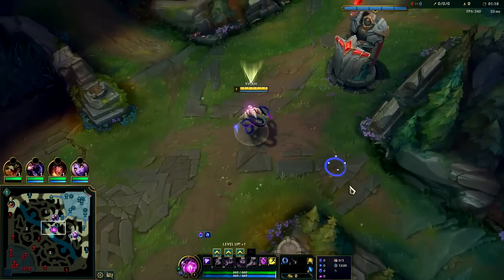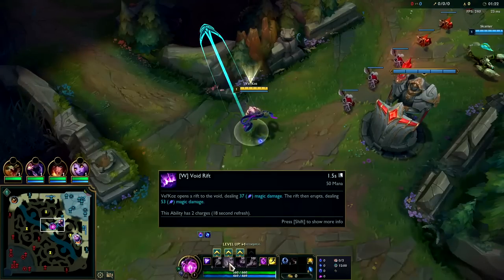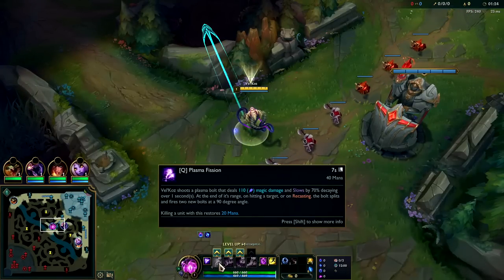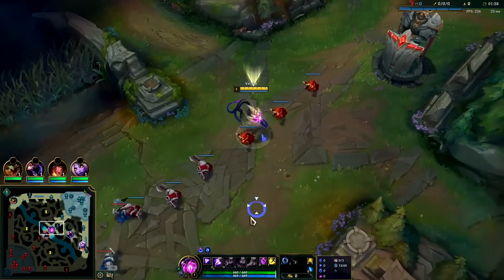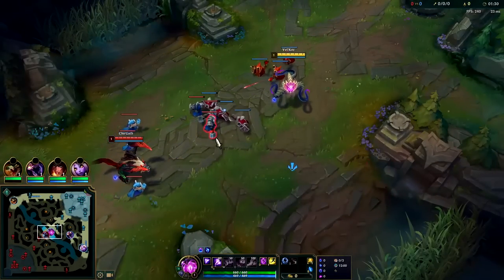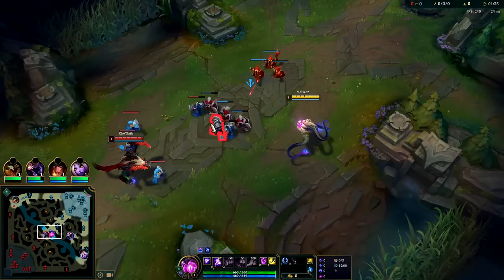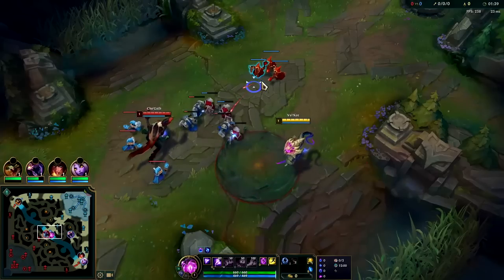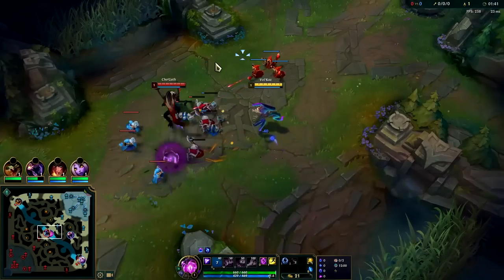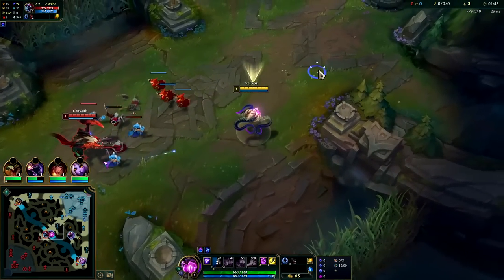We're still going to start Q — you kind of have to start Q. Even if you land both sides of W it does less damage than Q, plus it doesn't refund mana, so starting W is a good way to erase all of your mana. Generally want to stand a little bit off to the side so you can find better angles. Got it — now we can pressure him with autos since we've killed more minions than him.